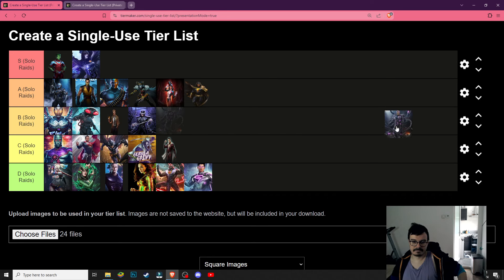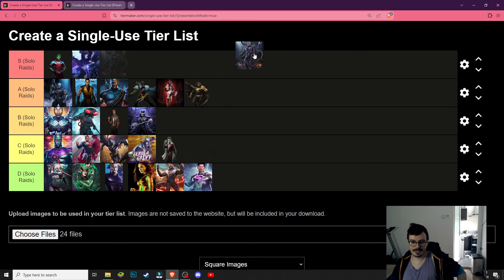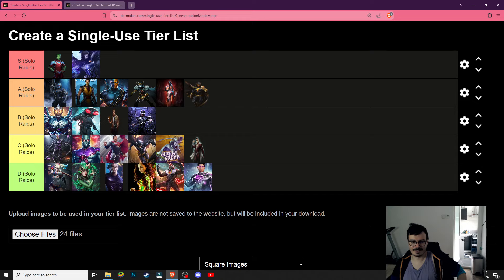Brainiac is a weird one — I'm gonna put him at B tier. If you don't have Beta Club he's not gonna do much for you. If you have Beta Club he's gonna enable some Beta Club teams which probably can one-shot even without him. Let me know where you want Brainiac because he can do a lot of things, but all the things he does in Soul Raids are not really that necessary. And yeah, this is the tier list for Soul Raids. I think this looks fine.